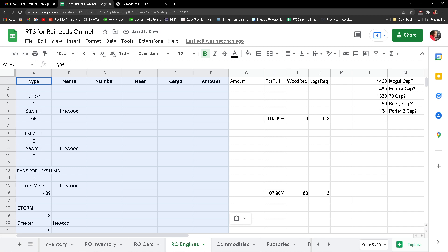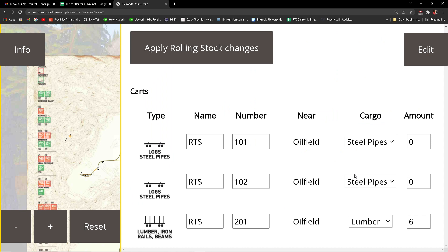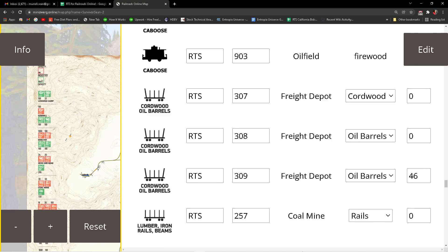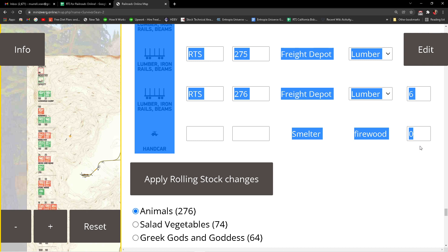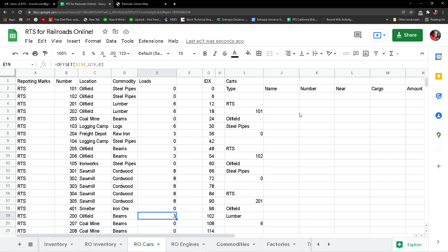That just updated everything — we're done with that. Go back to our Railroads Online map. Now we want to get these — this is going to update a lot of things depending upon where the cars are and where the empties are. I do have an indication of where the empties are as well, but it's not quite on the schematic. I've got so much stuff on the schematic it's crazy.